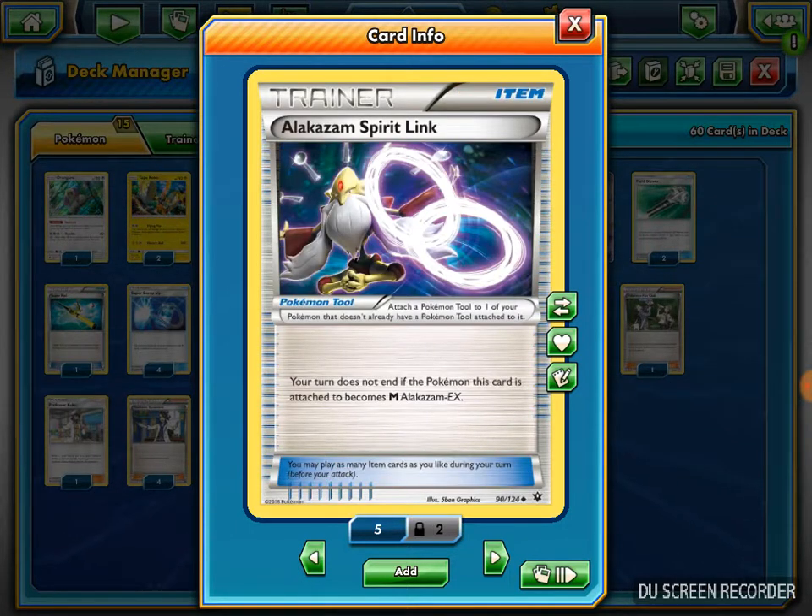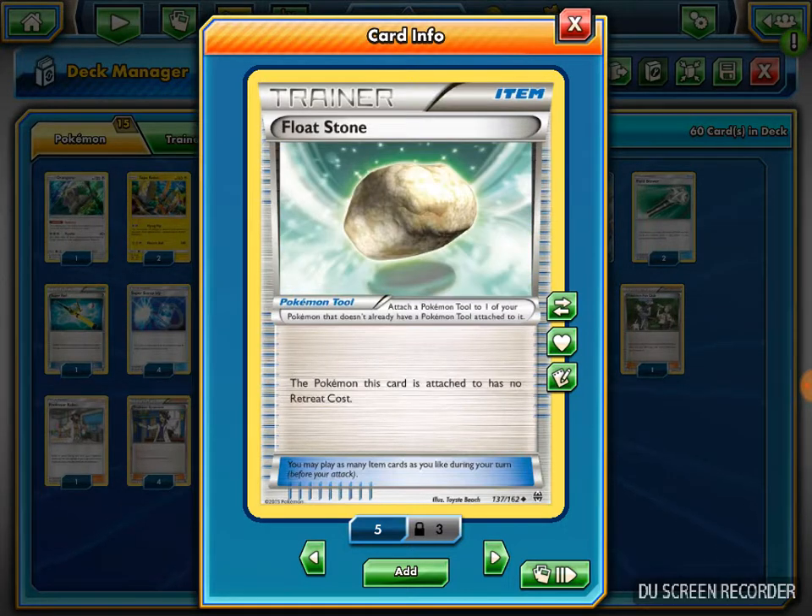I play 4 Alakazam Spirit Link - my turn does not end if I evolve into Mega Alakazam. Normally if you evolve into a Mega and don't have a Spirit Link, your turn ends automatically. I'd rather do both in the same turn so I can do other actions as well. I also play 3 Float Stone - the Pokemon attached has no retreat cost. I use it to retreat my Hoopa or Oranguru since they have very high retreat costs.